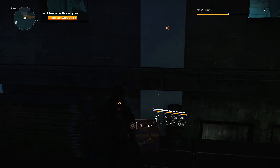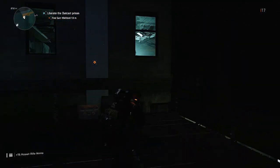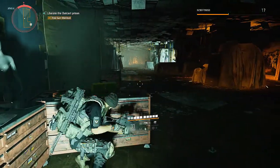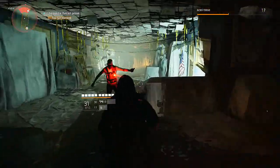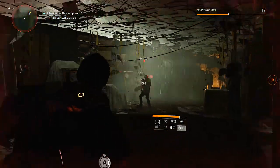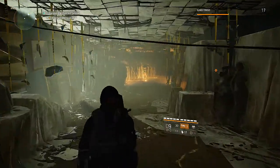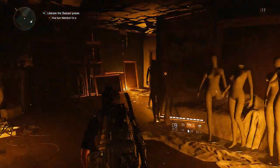Back room. Where are we supposed to be going? Up here. Oh shit — suicide vest! He activated the suicide vest right as we got close to him. That's all right though, we survived.